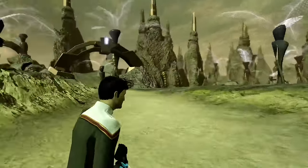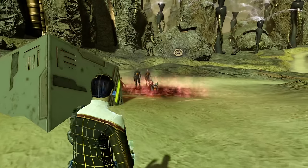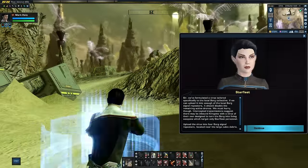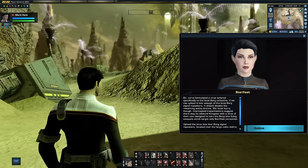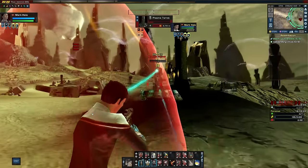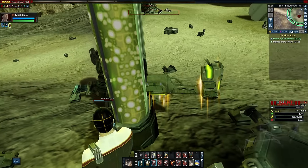We can rescue some of the research personnel, then we're given a secondary objective: upload a Federation virus to four nodes that will disrupt the Borg for a while. We also have reports that the Klingons have a virus that can turn the Borg hostile to anything but the Klingon Empire. These Borg consoles are protected by three plasma turrets each, but it's not a big issue. Either way, we complete our objectives unmolested and return to the Armager.